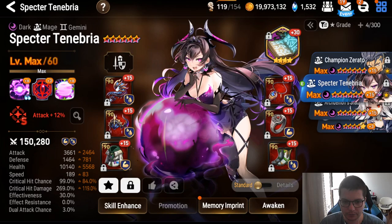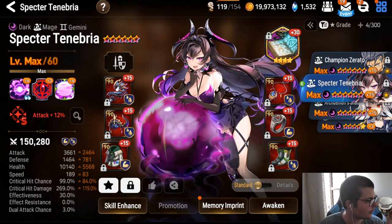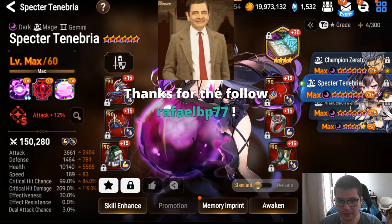If you run destruction, go at least 12k HP and at least 1.5k defense, then as much damage as you can. These are guidelines — try it yourself. If you feel like you have too much bulk, reduce some to get more damage; if you feel like you're missing damage, add it.